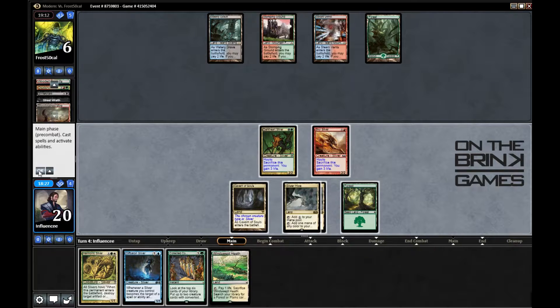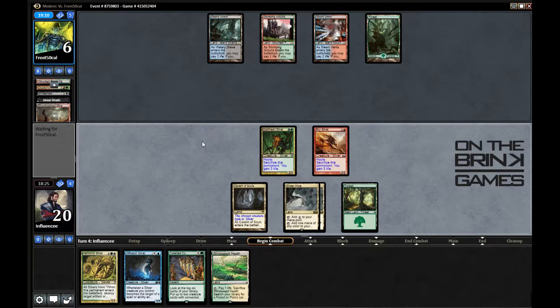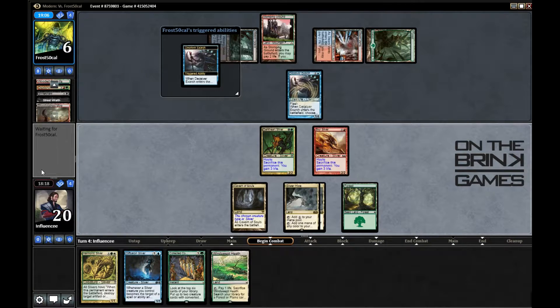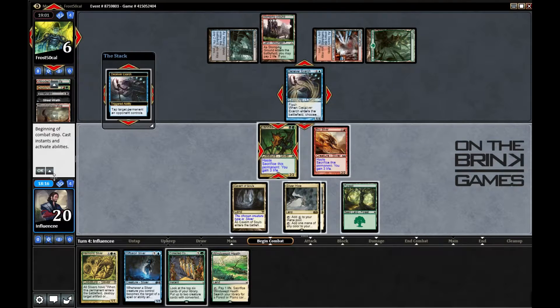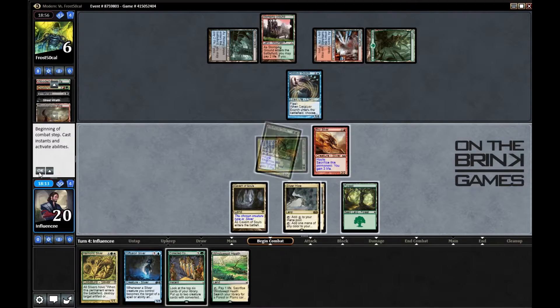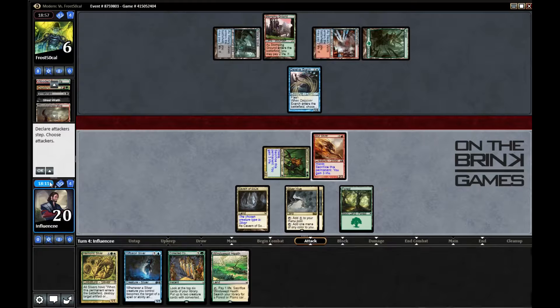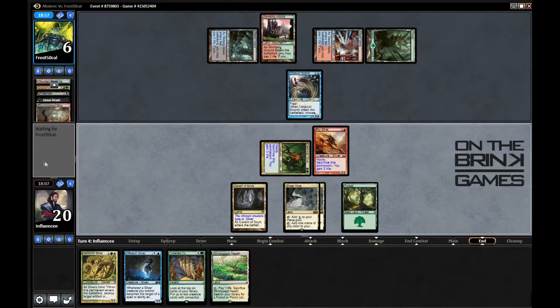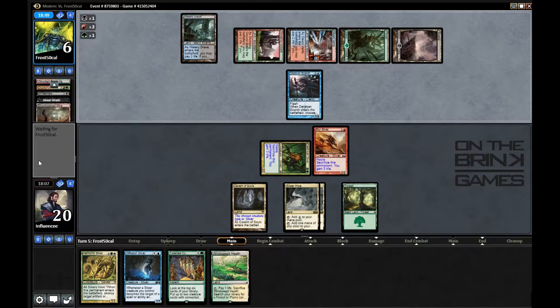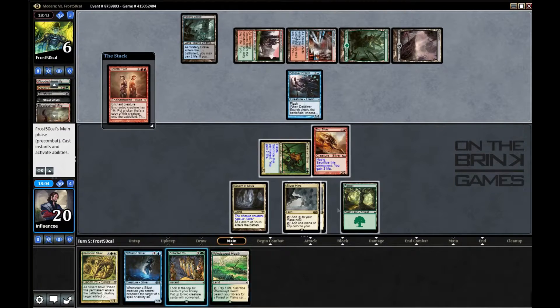I could play Diffusion Sliver or Collected Company — I think I'll just go ahead and cast Collected Company. Opponent plays Deceiver Exarch, so he could have Splinter Twin which is going to be really rough. Makes me wish I had Harmonic Sliver out there right now. He's drawn a lot of cards. And there it is — Splinter Twin.